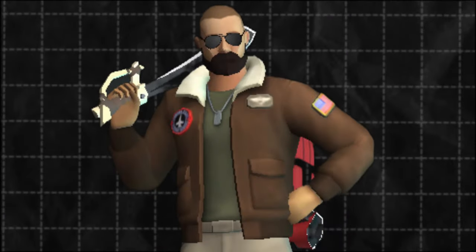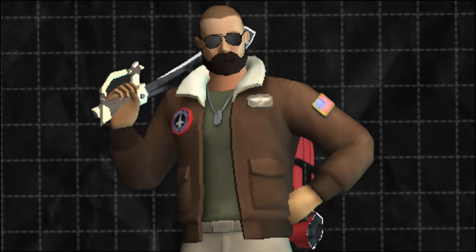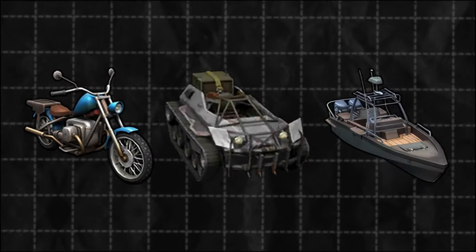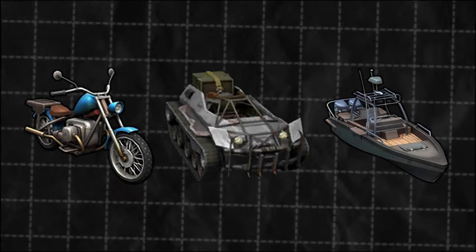Vehicles are an essential part of Last Day on Earth gameplay, providing the freedom to traverse the global map, reach previously inaccessible areas, and take back more resources. At present, there are three obtainable vehicles: the chopper, ATV, and motorboat. Each one serves a distinct purpose and requires specific parts and resources to complete, all of which can take considerable time and effort to gather. The chopper is the first and arguably the easiest vehicle to obtain, as it requires general mechanic spare parts that can be found throughout the game world.